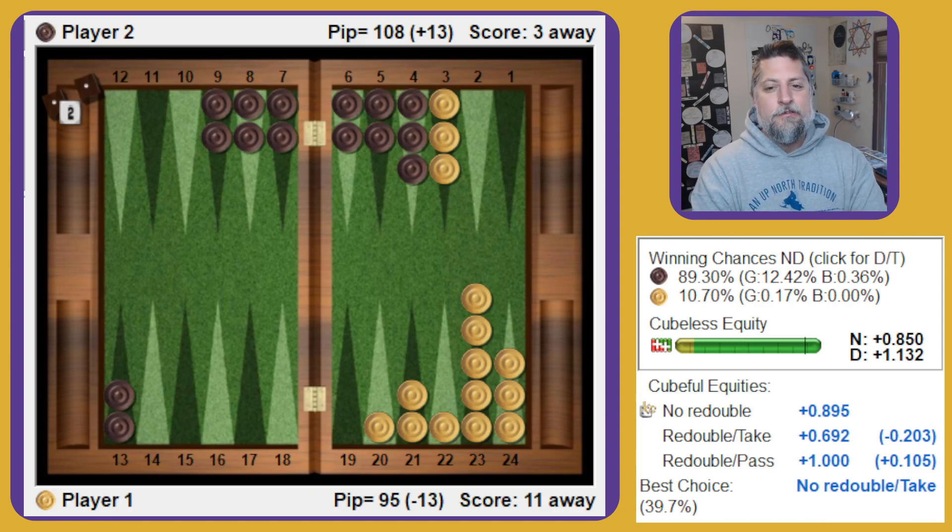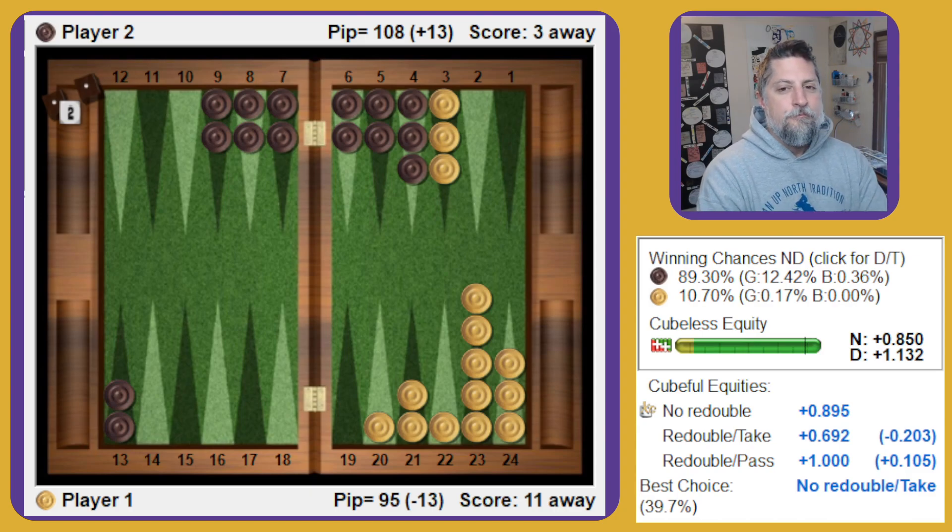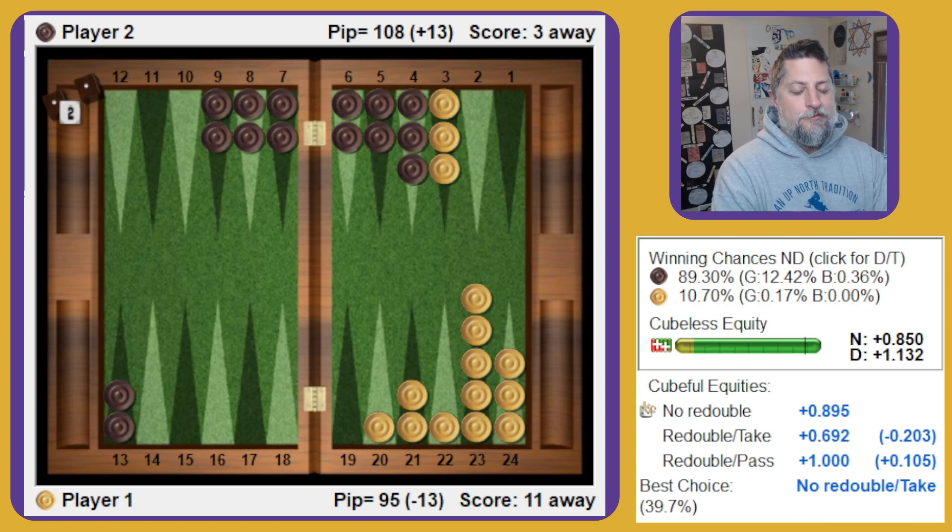I could maybe get close enough to my take point without having memorized it. My ballpark would probably be under 10 in this. I mention in my book that we don't need to memorize a ton of match equities in order to be good at this game and dealing with match situations like this, which I think is still true. But some of these Crawford scores can help you ballpark with the risk over risk plus reward kind of equation over the board, what the take point might be — especially in endgame cubes like this where the take point matters more.